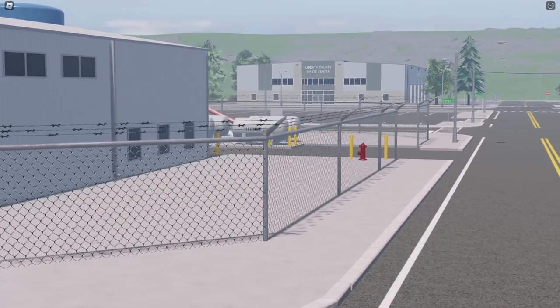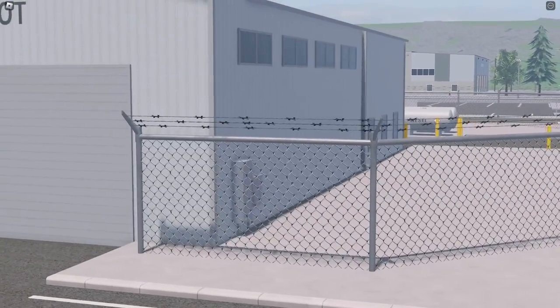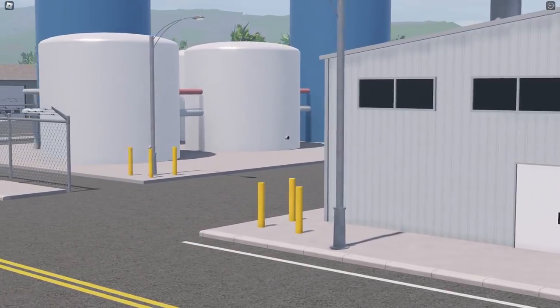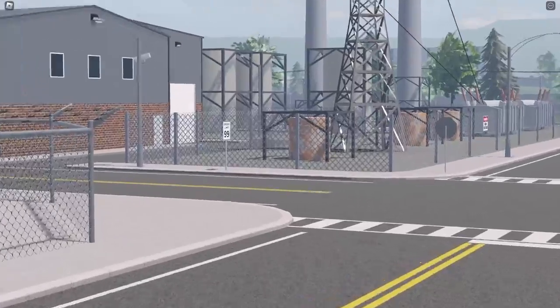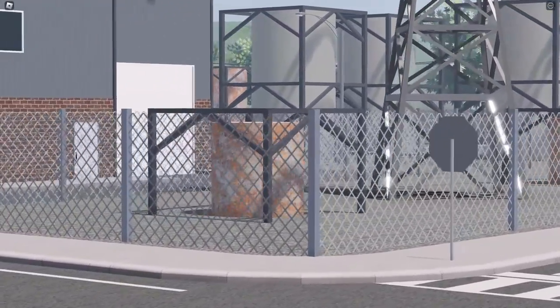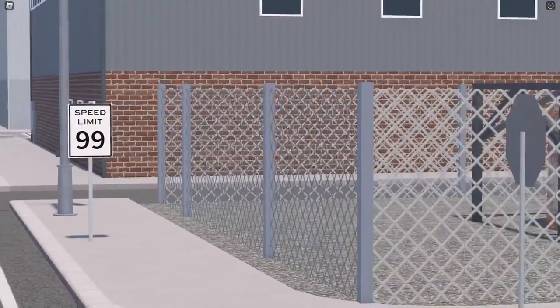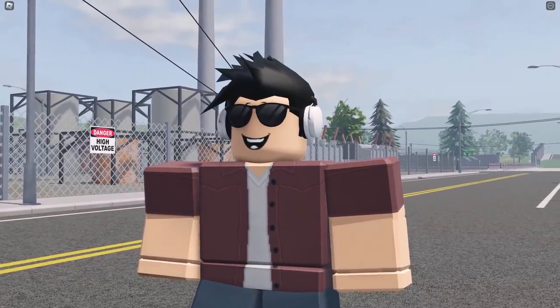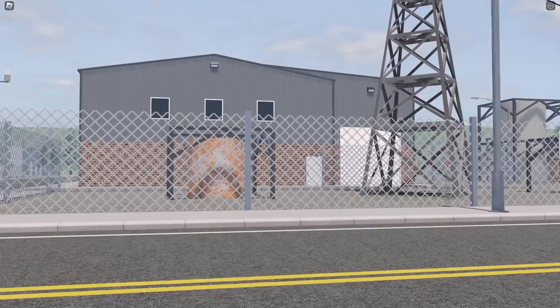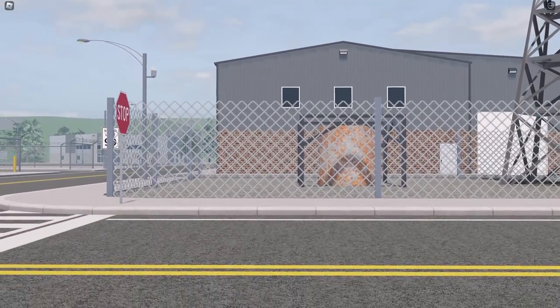Starting off, these new fences have been implemented in a lot of new areas, such as the prison, sheriff's office, and the gas depot. However, strangely enough, not all of the areas have been updated with this new fencing, as you can see areas such as the power plant still have the old fences. Maybe this is related to Part 2 of the Summer Update, and there will be an update to the entire power plant.